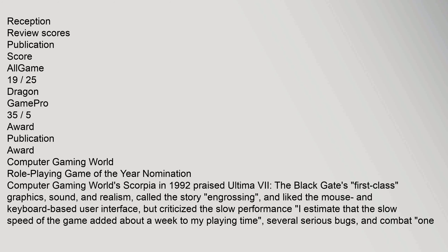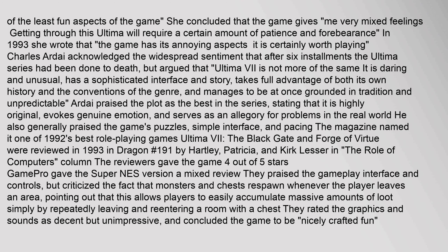Computer Gaming World's Scorpia in 1992 praised Ultima 7: The Black Gate's first-class graphics, sound, and realism, called the story 'engrossing,' and liked the mouse and keyboard-based user interface, but criticized the slow performance — 'I estimate that the slow speed of the game added about a week to my playing time' — as well as several serious bugs and combat as one of the least fun aspects of the game. She concluded that the game gives 'very mixed feelings — getting through this Ultima will require a certain amount of patience and forbearance.'